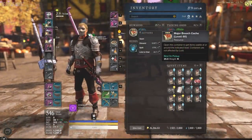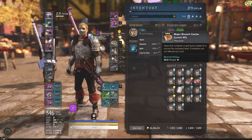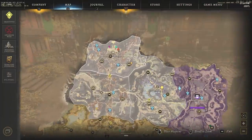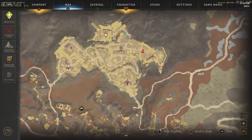We are going to open up these 51 major breach caches. We see level 60. I just did a bunch of portals up in Mertguard. We had a train of about 30 to 35 people running these.